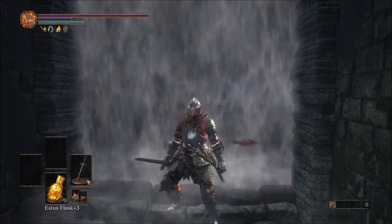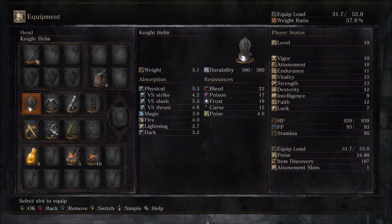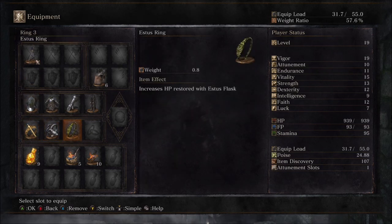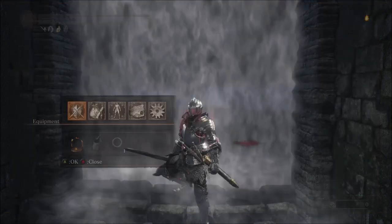The things we're going to bring into this fight are the Raw Straight Sword Plus 3, the Lloyd Sword Ring, the Covetous Silver Serpent Ring, the Estus Ring, and of course your normal Pine Resin and Pine Bundles. With that said, let's go ahead and jump in.